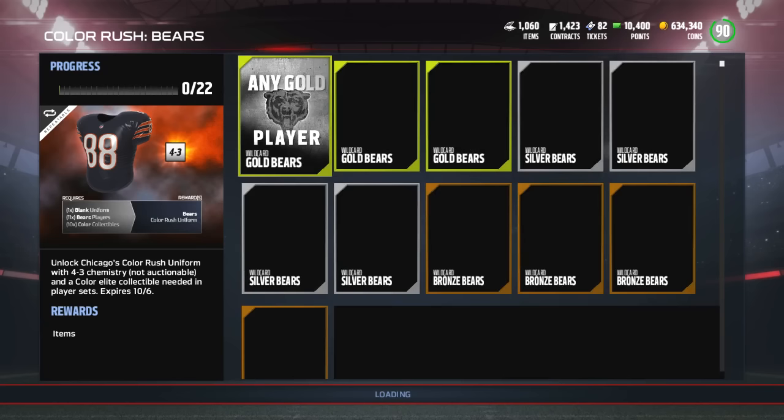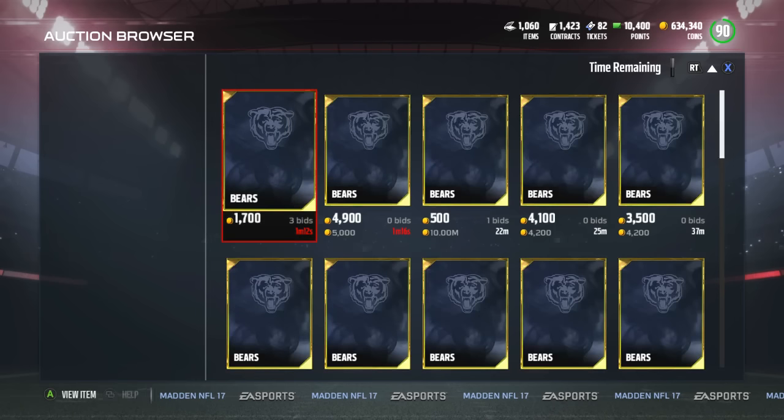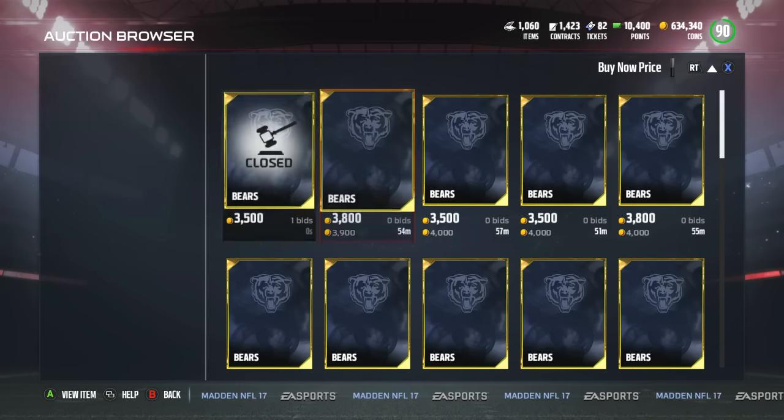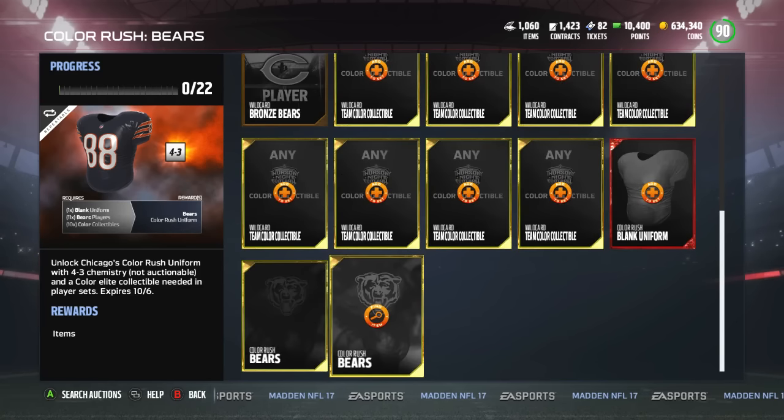It takes well over a million coins to do the Gurley set right now. The rush cards are going for about 4k a piece — some you can try to snag for under four, but for the most part they're about 4k. Let's just say they're all about 3k.